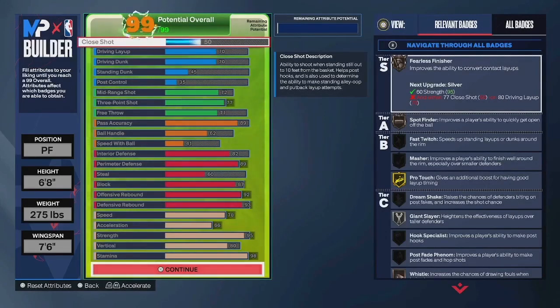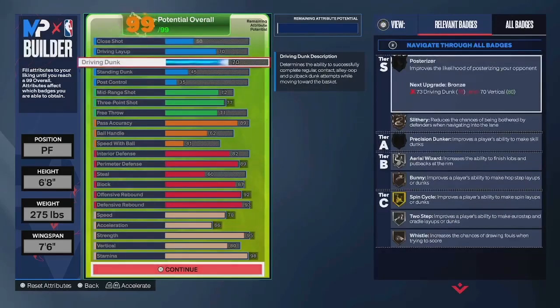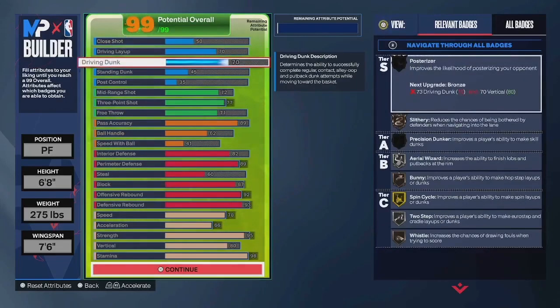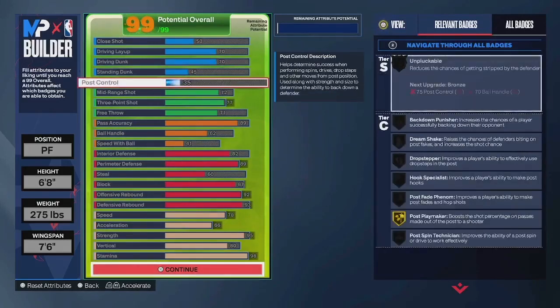Looking at the stats, you have a 50 close shot, a 70 driving layup, a 70 driving dunk, 45 standing dunk, 35 post control. That gives you the George Gervin layup package as well as bronze fearless finisher. This gives you access to park dunks, just to make it a little bit interesting and fun whenever you're going up for a dunk. 45 standing dunk gives you the basic animations so you at least have them, and the post control is tied into your strength.